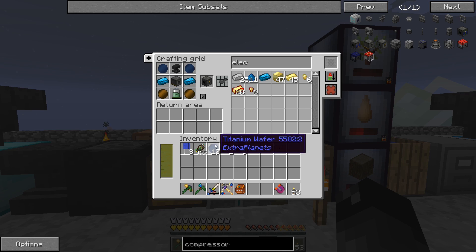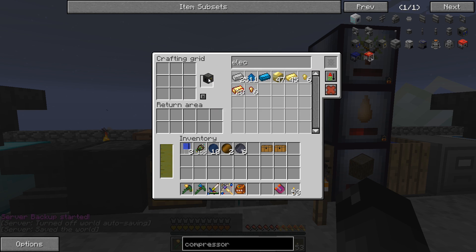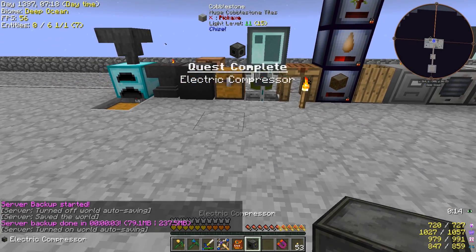Alright guys, so once again we got the crafting all done for this electric compressor. It says the electric compressor will process ingots into their compressed equivalents, compresses two at a time, making it more effective than its predecessor. So that's pretty awesome. We'll grab this one, let's set this down — quest complete.